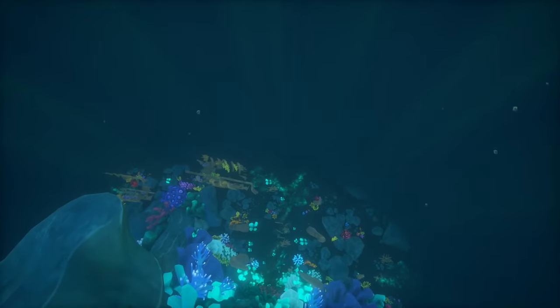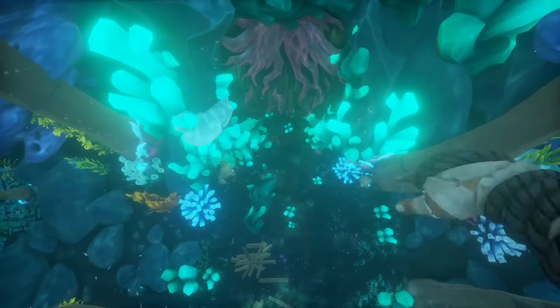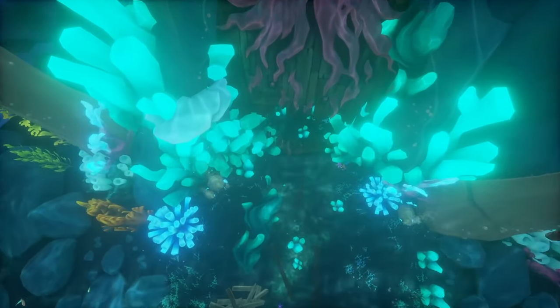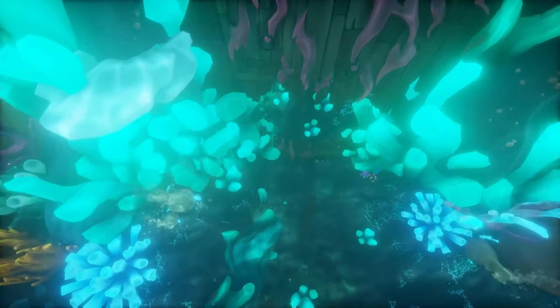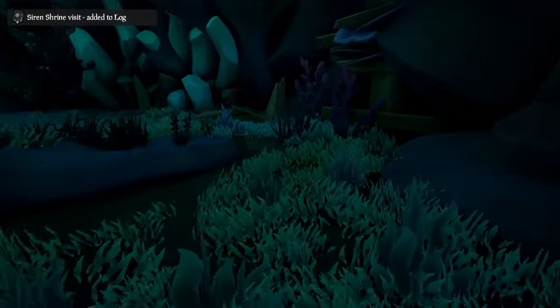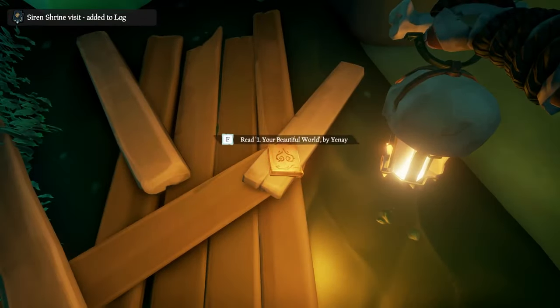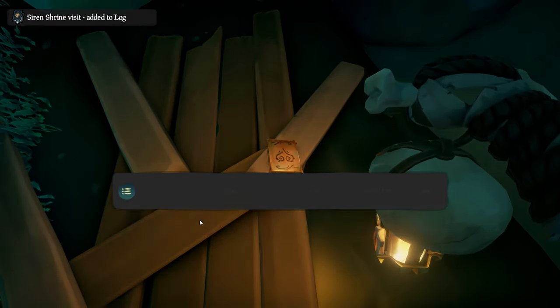Swim to the ocean floor on the side where there's a lot of debris and colorful rocks. You'll see a giant door with a hole near the bottom that you can swim through to enter the shrine. Once you swim through and come up, go to the right immediately and take out your lantern — the first journal is located right there.